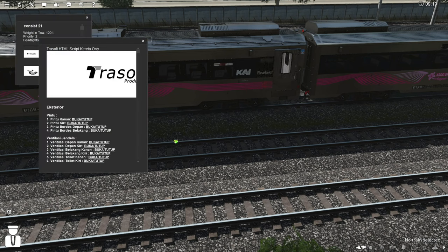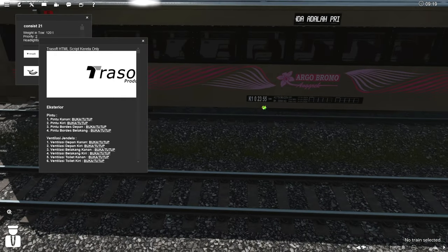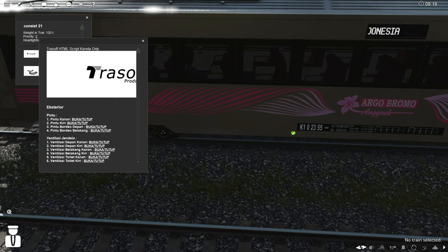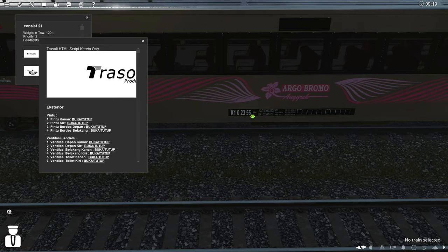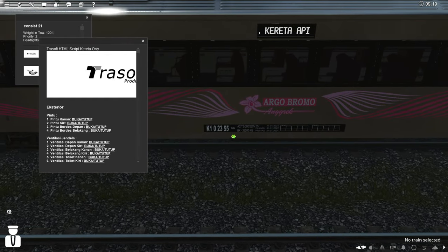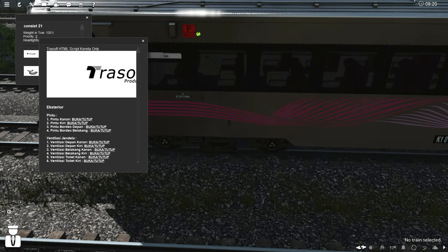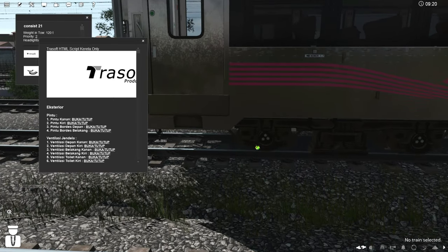Nah bisa ditutup juga. Dari sini kita lihat board-nya — nomor K1 2355. K1 itu menandakan kereta ini eksekutif, 23 itu tahun pembuatan 2023, dan 55 itu nomor urut 55. Depo induknya SBI, yaitu Surabaya Pasar Turi — wajar karena Argo Bromo Anggrek. Kode F artinya kereta ini bisa dipacu dengan kecepatan 120 km/jam.